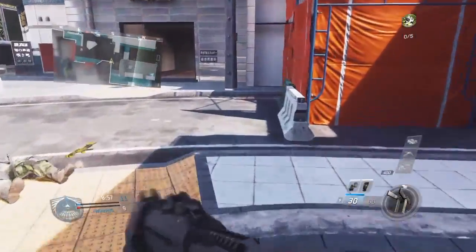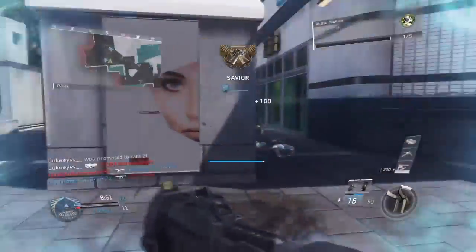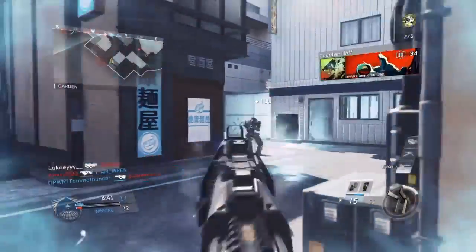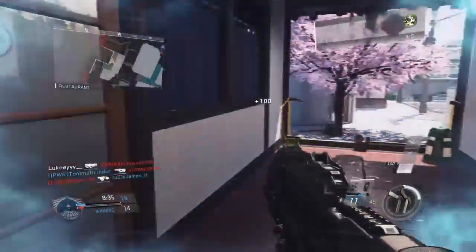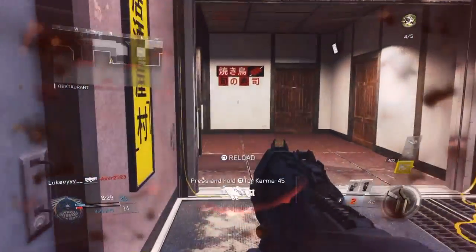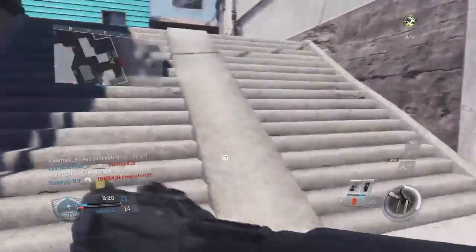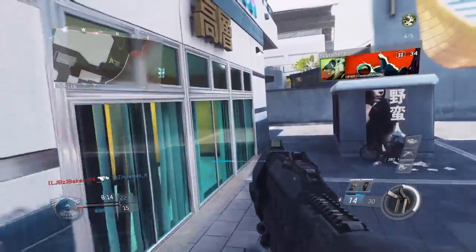Alright guys, we joined a little late but that is no problem at all. Got that one guy. One good thing about the UAV is that it replenishes its own ammo, so you don't have to reload with this weapon because it basically does it for you. Let me throw up my UAV — okay, no one is coming, all good. The problem with this weapon is it does use ammo whichever way you fire.